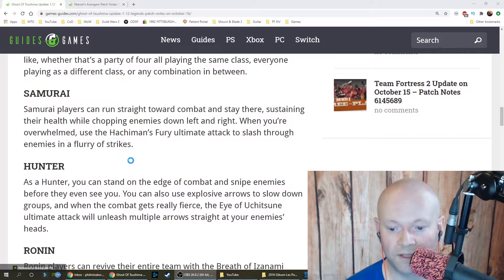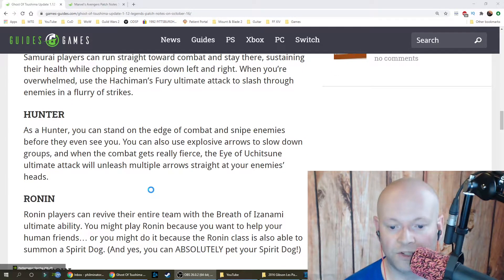As a Hunter, you can stand on the edge of combat and snipe enemies before they even see you. You can also use explosive arrows to slow down groups, and when combat gets really fierce, the Eye of Uchitsune ultimate attack will unleash multiple arrows straight at your enemies.